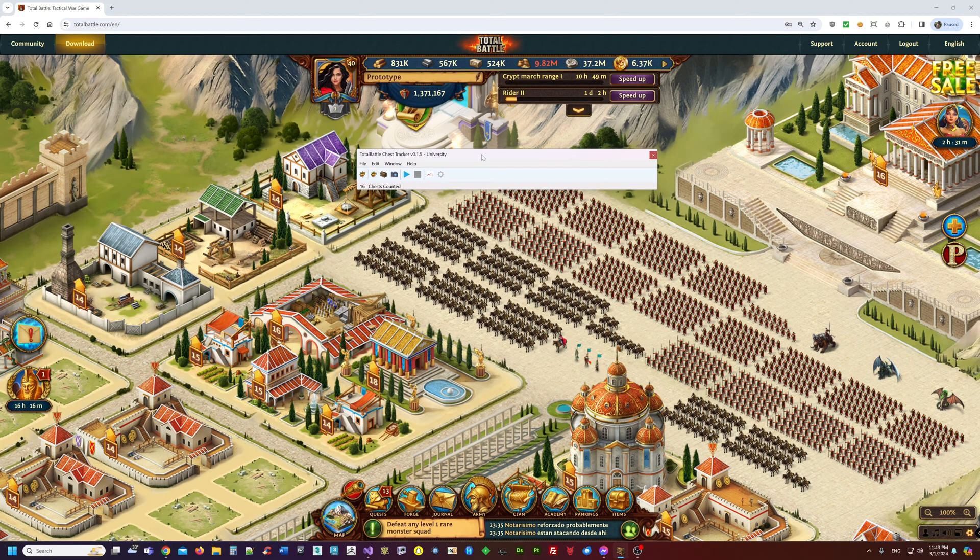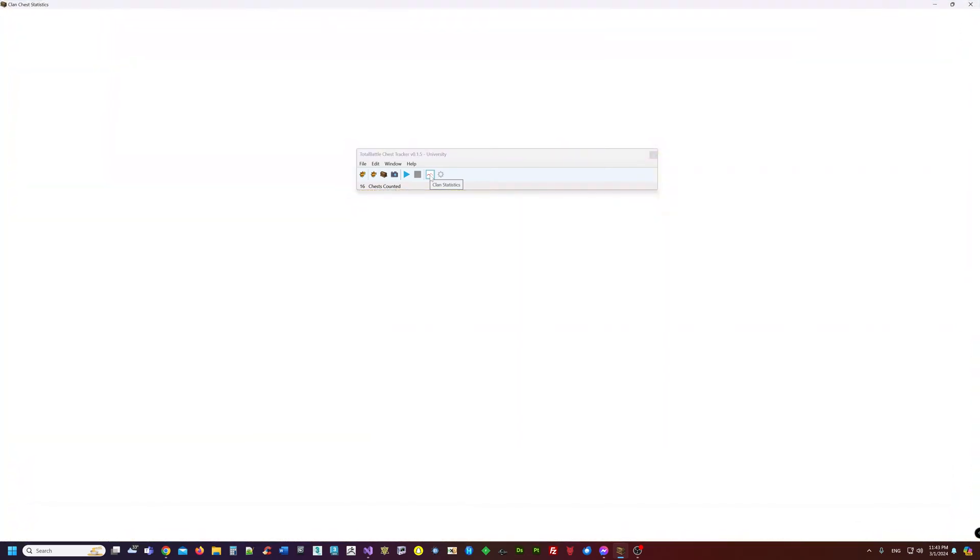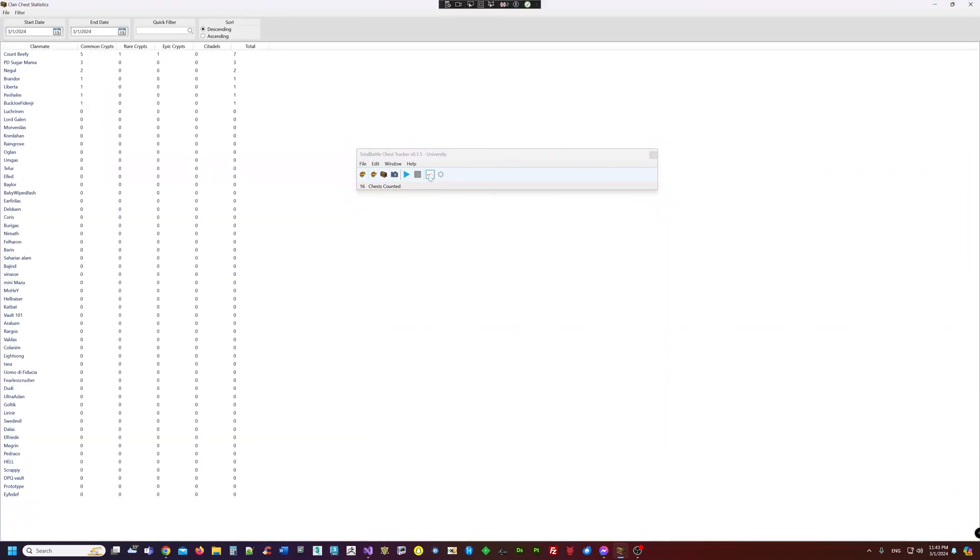This is being tested on a 4K monitor. The Clan Stats screen shows who has done what — it shows member chest activity. However, one member is slacking and hasn't done anything — that's Slacker.